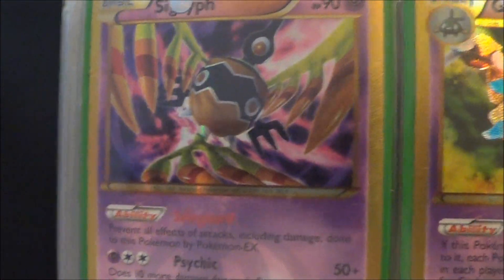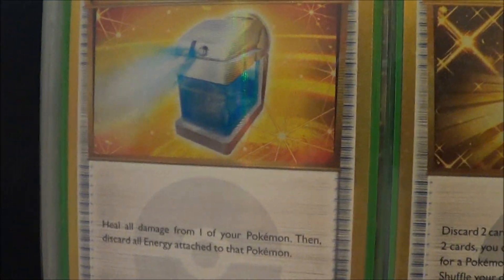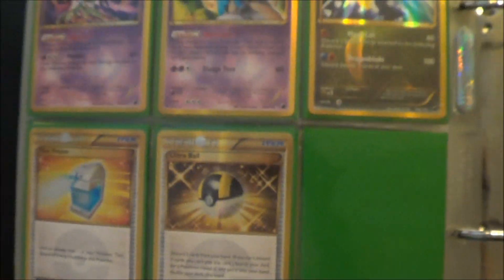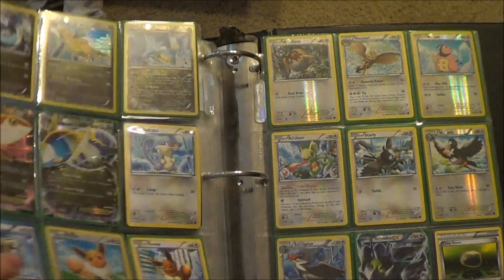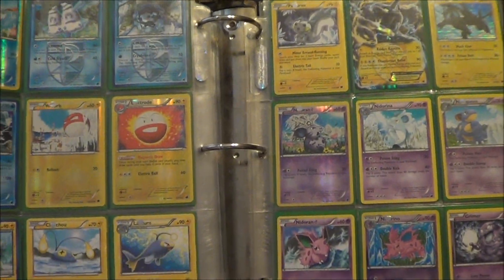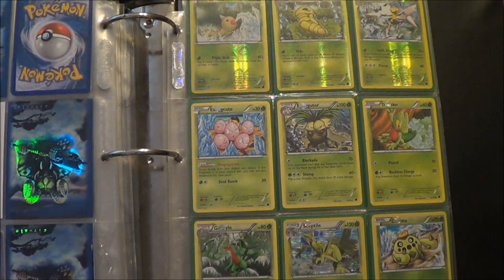Shiny Empoleon — there were six shinies in the set — shiny Sigilyph, shiny Garbodor, shiny Garchomp, shiny Max Potion, and shiny Ultra Ball. This set has been essentially complete for almost a month except for that one last card. That's my complete Plasma Freeze set. I'm so very proud to have completed it as the fifth person on all of YouTube. Thank you all for watching and stay tuned for more.